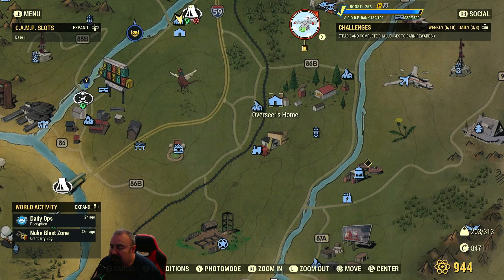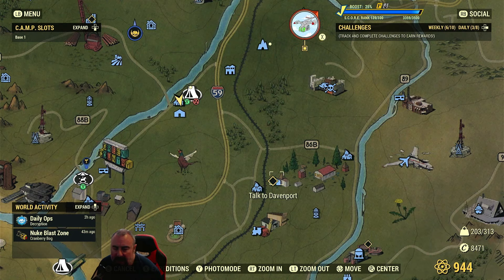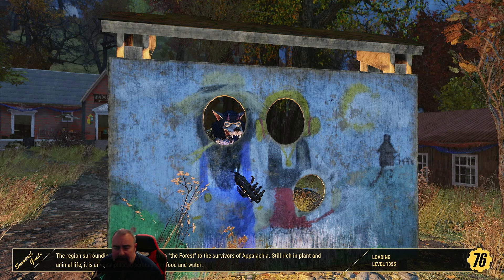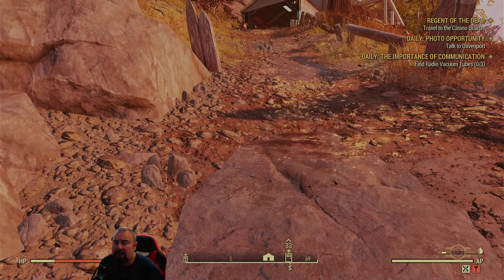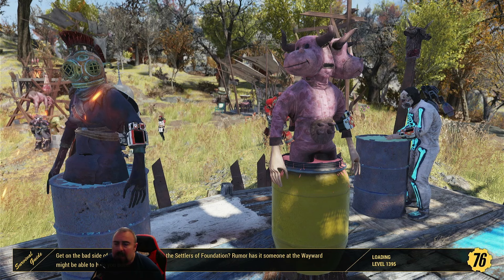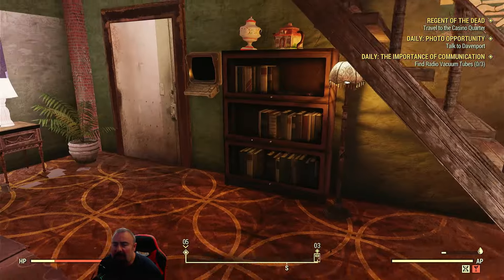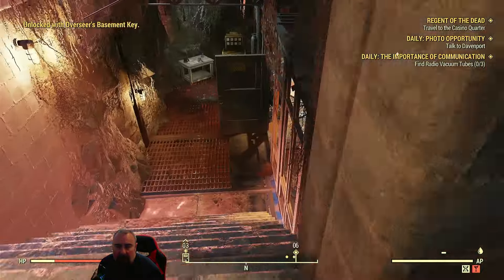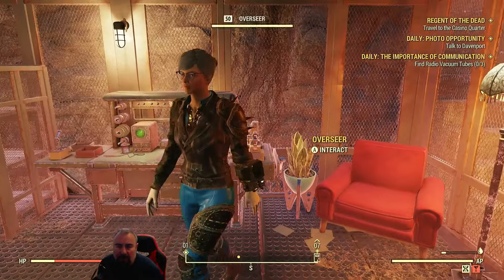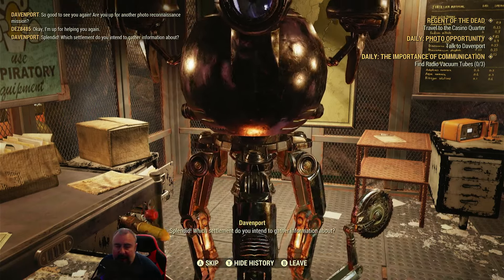Another source is the Overseer's Home — located near the Wayward, close to the vault. Talk to Davenport and he'll give you a daily task, rewarding you with treasury notes. You need the Overseer's Basement Key if you've never been here before. Down in the basement you'll find Davenport and the Overseer. Every day you can start with him, and once you've completed the daily task he'll give you treasury notes.